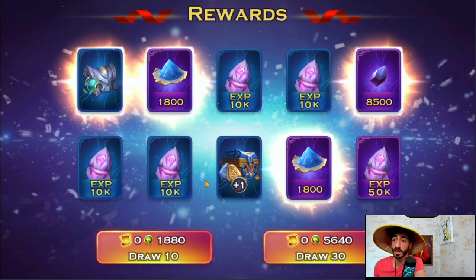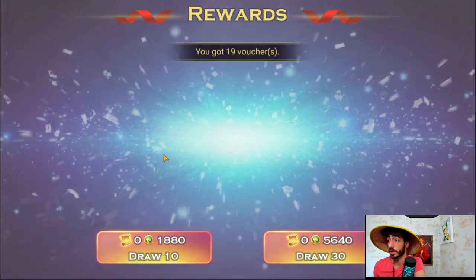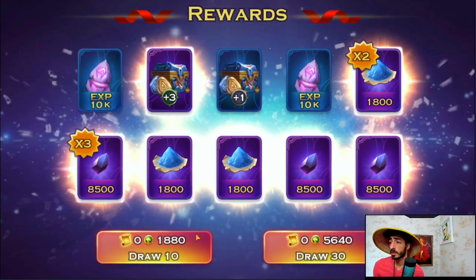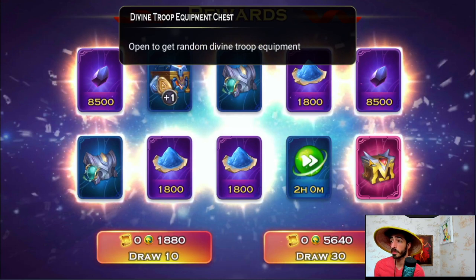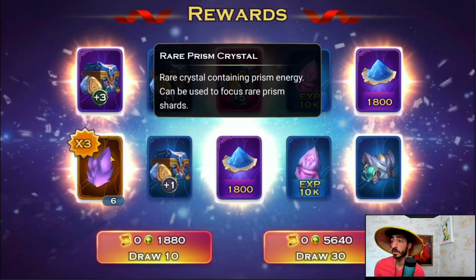We're getting a lot of pet items. By the way, we got that Glintling to five stars! At the end of this video I'll show you a replay of the power of the five-star Glintling — this new pet is crazy, I think it's busted. Another corner again — I keep getting this corner, it's probably the worst. Plus five though, I'll take it! I'm making a lot of prism tents because of these spin rewards.